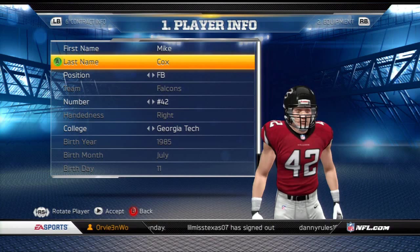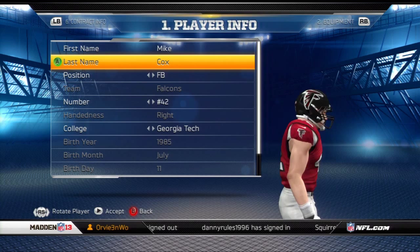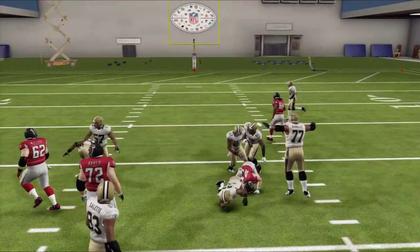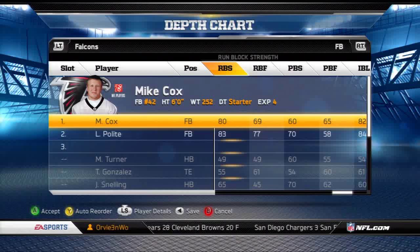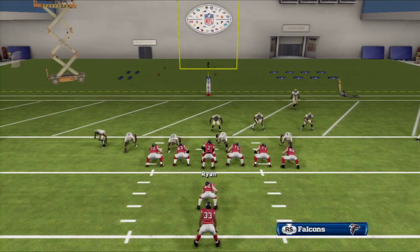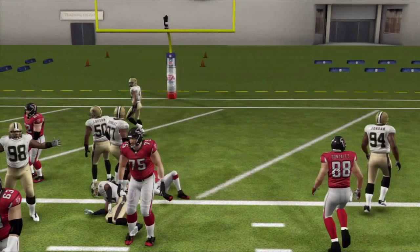Number three is Mike Cox from the Atlanta Falcons. This is the strongest guy on our list. He has 70 speed, 72 acceleration, and 64 agility. His strength is an 85, which is very high for any position in this game. His trucking is a 68. His catching is a 60 and his carry is a 68 — he goes a little the opposite of some we've seen so far. His run blocking is higher than his pass blocking, just like most everyone else on this list. He's got good moves, a stiff arm of 70, and an 82 impact block, which is very high.